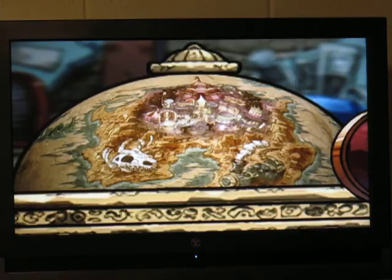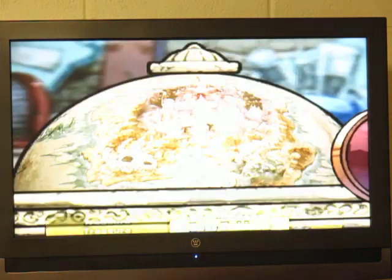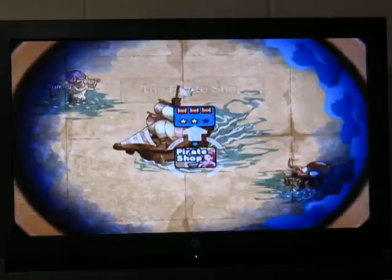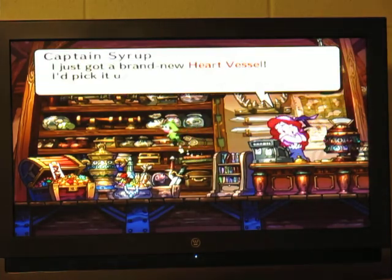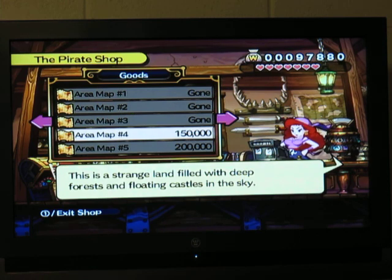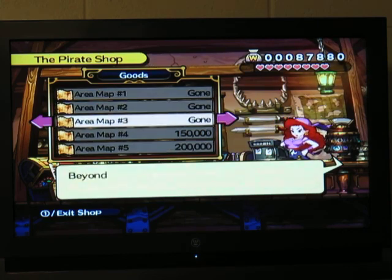Three areas down and two to go! We need to go back and get a new area map! Problem, though — it's probably 150,000 coins, and I'm quite a lot short! You can just replay stages to get the area maps.